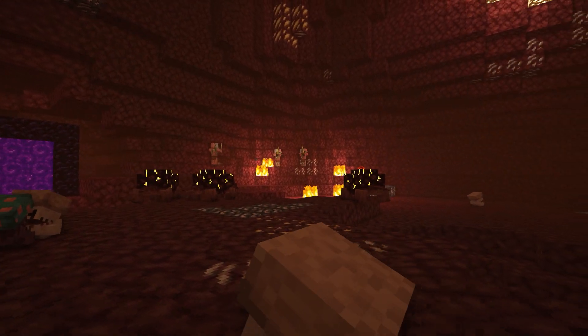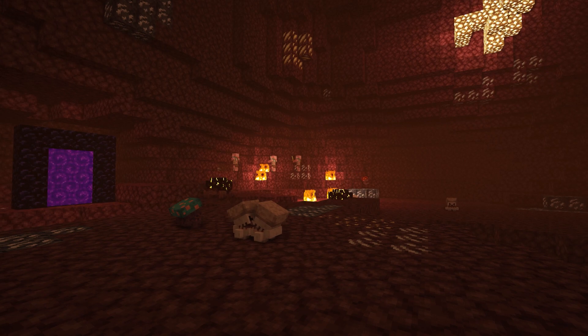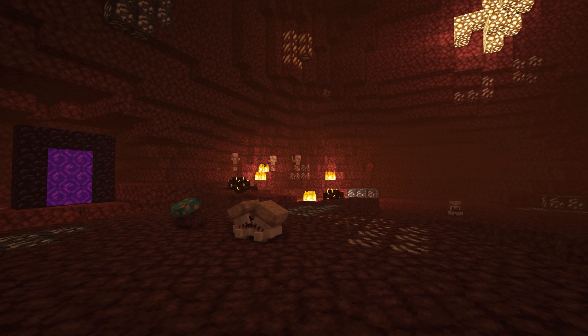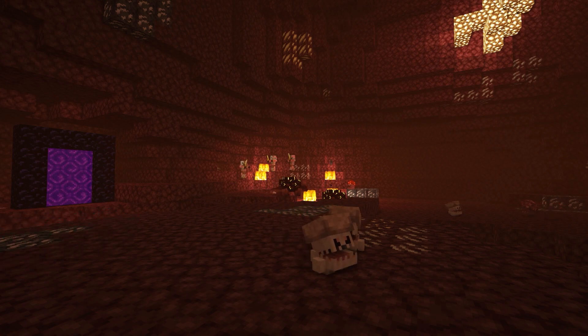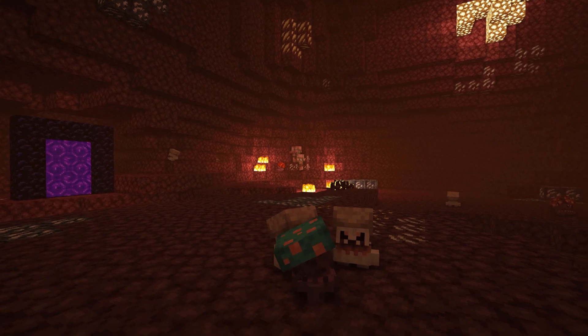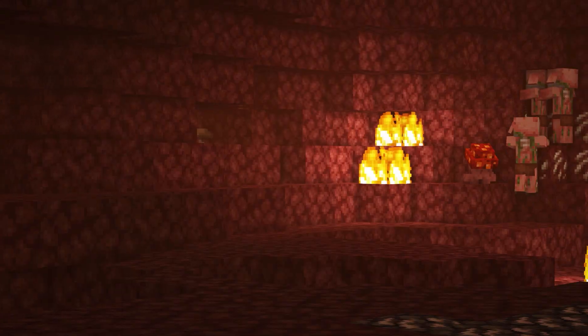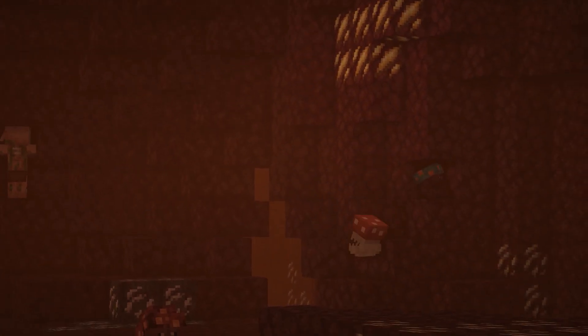Up next is the mod Creatures and Beasts. I have talked about this mod quite often because of the updates it keeps getting. So I am overviewing it again. Here are some sparlings — these can spawn in the Nether and the Overworld and they'll do their best to remove curses from your gear. It also adds cindershells, which are the little lava tortoise-looking creatures used as furnace fuel.